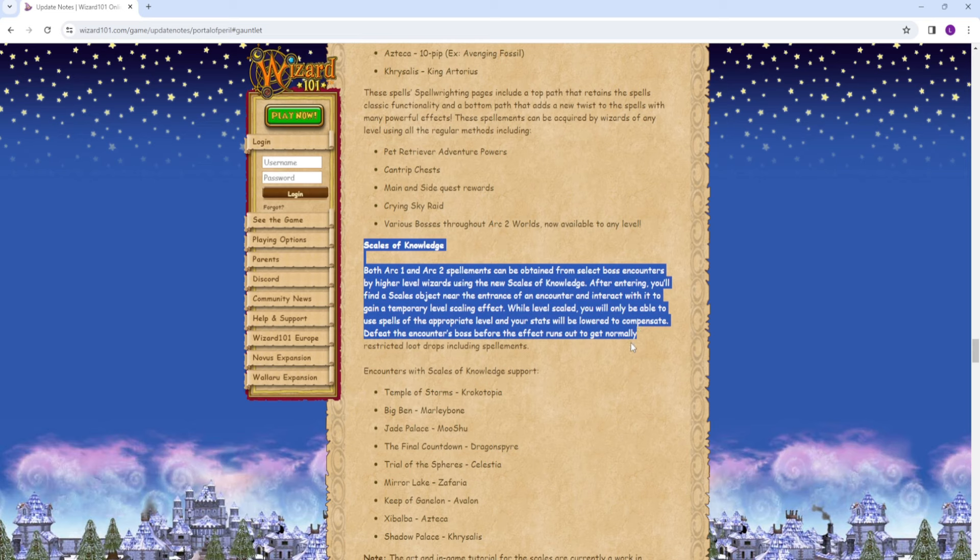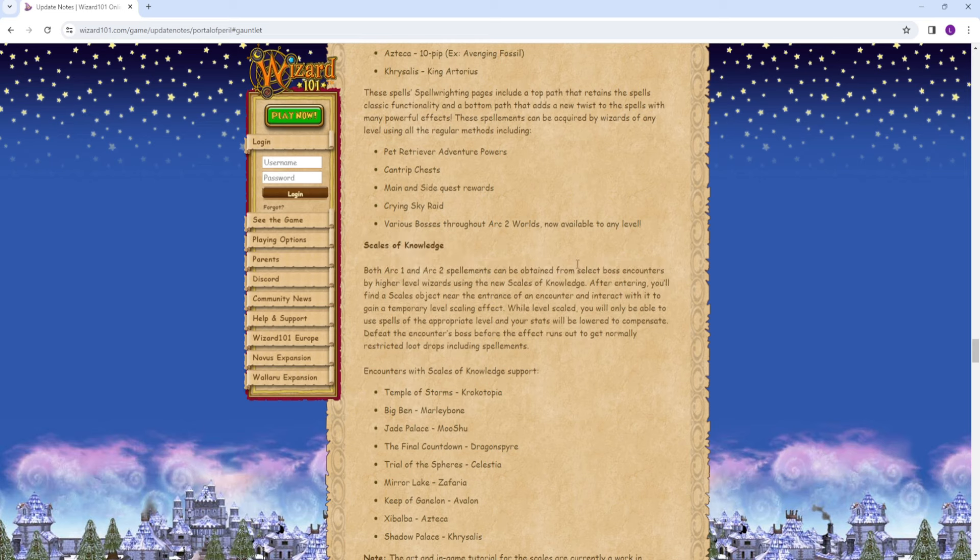Scales of Knowledge — my chat asked me about this. Both Arc 1 and 2 Spellaments can be obtained from select boss encounters by higher level wizards using the Scales of Knowledge. After entering, you'll find a scales object near the entrance of an encounter. Interact with it to gain a temporary level scaling effect. Basically, as Cam showed on KI Live, you go into a dungeon, hit this little tome, and it will scale you down to that level and difficulty, then you get the drops and Spellaments for that place. So Cam went into Mirror Lake, talked to this book, went from level 170 down to level 70, and did the dungeon as a level 70 to get the drops there. Locations include Temple of Storms, Big Ben, Jade Palace, the Final Countdown, Trial of Spears, Mirror Lake, Keep of the Ganelon, Jabalba, and Shadow Palace.